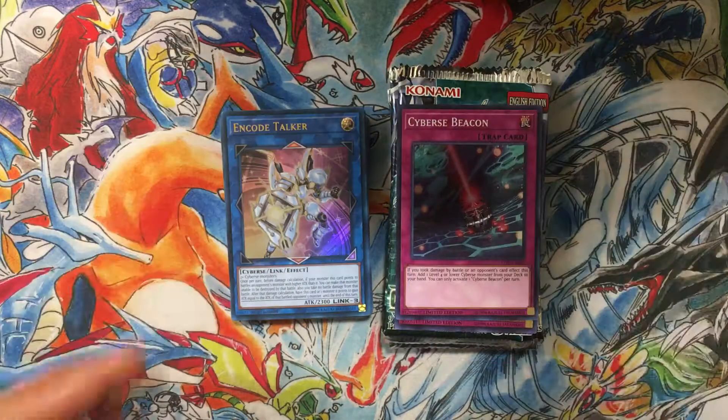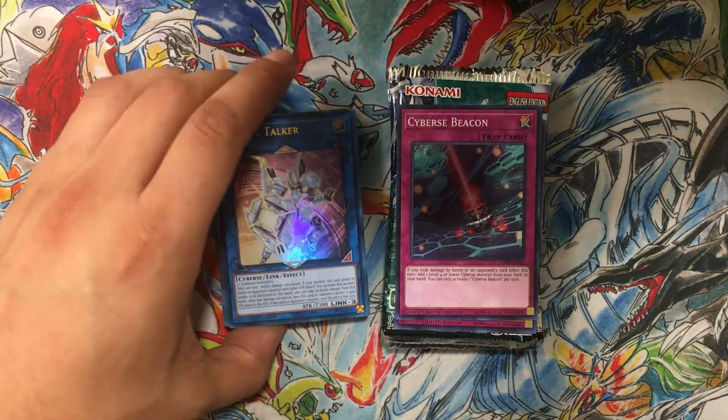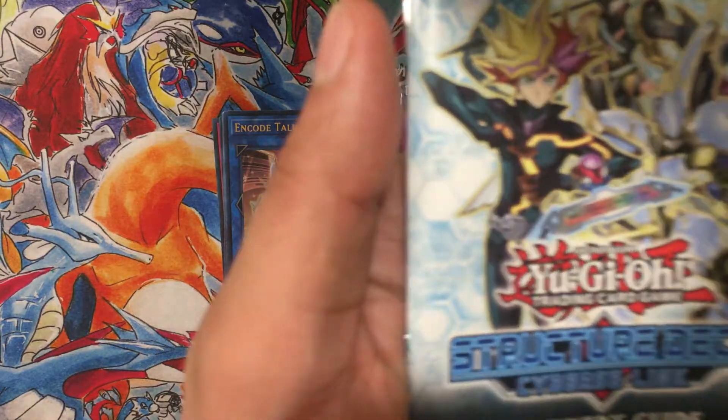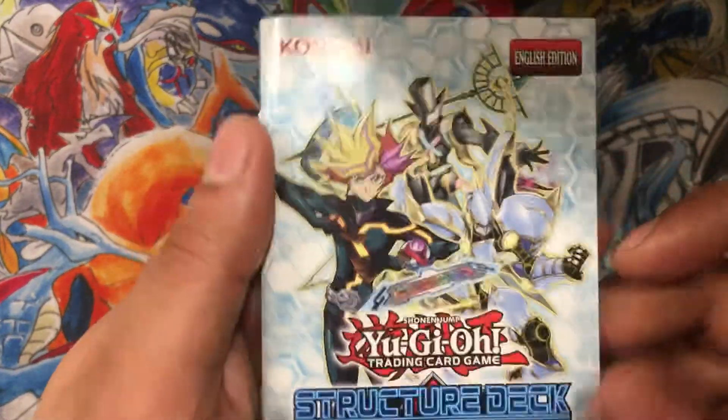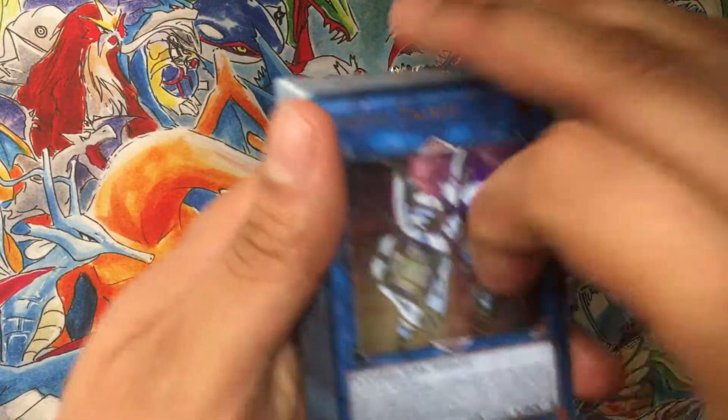Hey, what's up everybody, this is Essendon Pantera, welcome to my channel. Today I got a couple of openings. GameStop had 25% off on all cards so I said why not pick a few. I actually got the structure deck, the Cyberse Link one, which is pretty cool. We're gonna look at that real quick first before we go to the packs.